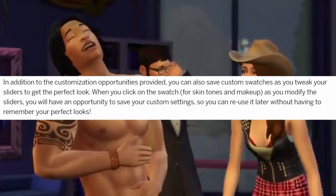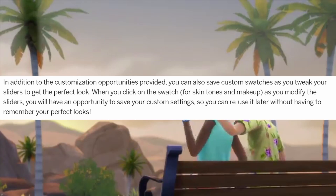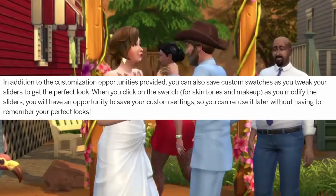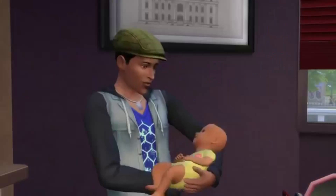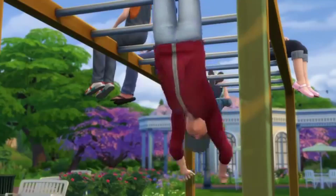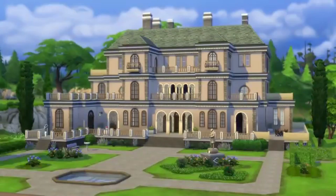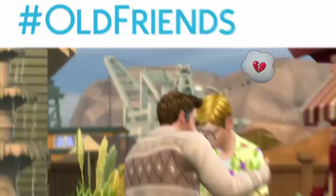In addition to the customization opportunities, you can also save custom swatches as you tweak your sliders to get the perfect look. When you click on the swatch for skin tones and makeup and modify the sliders, you'll have the opportunity to save your custom settings so you can reuse them later without having to remember your perfect look. This is amazing because with all those choices, it's going to be hard to remember your ideal settings.